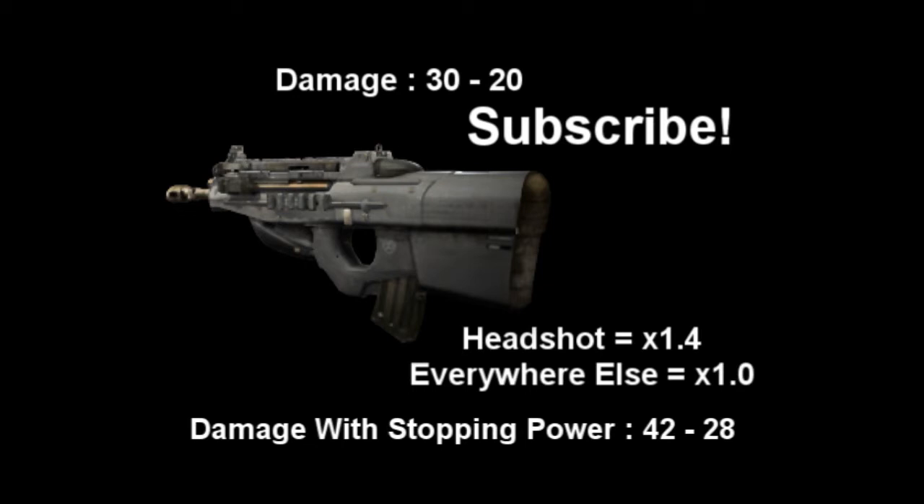If you put Sleight of Hand on it with Marathon and Lightweight, you can easily use it as a rushing class to spray people down. It's incredibly good at hip fire. So the first class I'm going to recommend is Marathon, Lightweight, and Steady Aim, so you can spray people down. And because you're going for spray-down kills, you don't need a sight, so I'd probably recommend having Extended Mags, just to get a little bit more ammo so you don't have to burn through mags instantly.